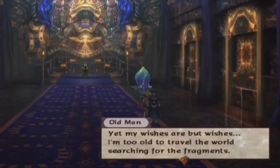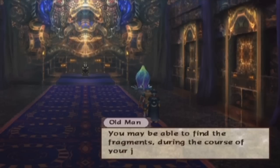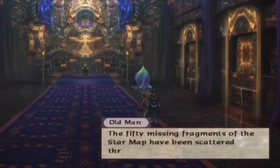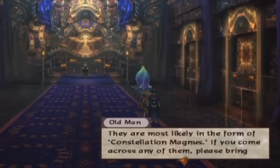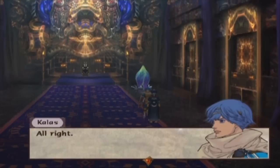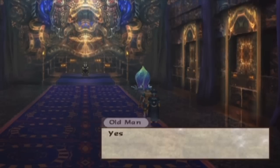I'm too old to travel the world searching for the fragments, yet a traveler like you might be able to find fragments during the course of your journey. Would you be willing to search for the lost fragments? The 50 missing fragments of the star map have been scattered throughout the world — they are most likely in the form of Constellation Magnus. If you come across any of them, please bring them to me and I will reward you for each fragment you find.